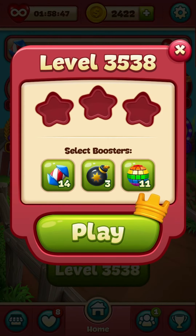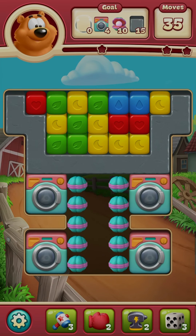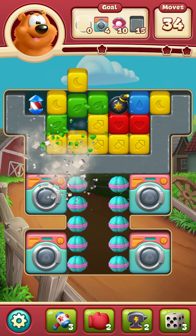35, 38, here we go. I have a little crown. That means I get a rocket and a bomb. Oh, they didn't put them together.